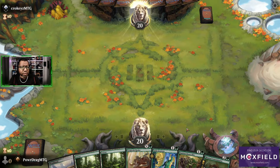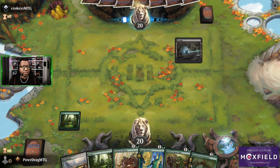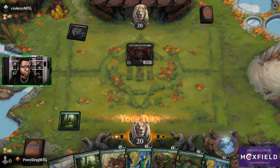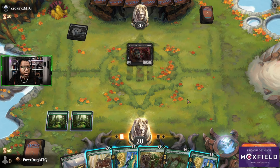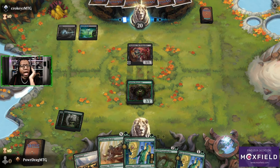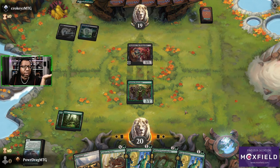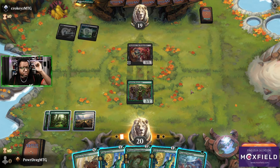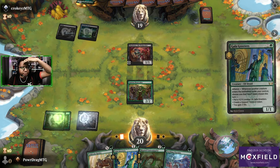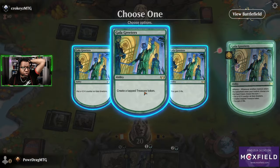We go first — we'll keep this. We drew the Goldvein Hydra this time, that's fun. They've got a Tiny Bones. Do we want Teething Wormlet or Beast Caller? I think we want Beast Caller here. Actually I messed up — I could have just hydra'd for one and blocked Tiny Bones. I could have gotten a treasure if they block. So I think we go here, into this, and then we get a treasure — that sets up a bigger hydra.